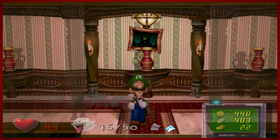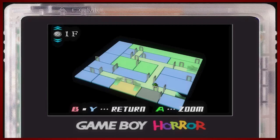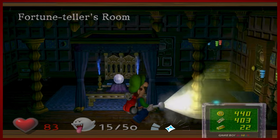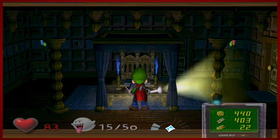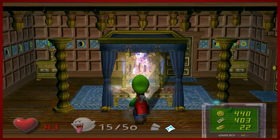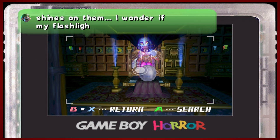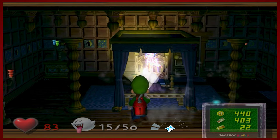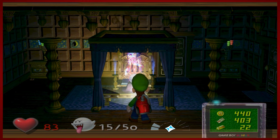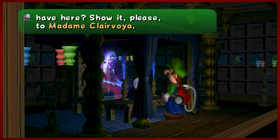Remember this room, everybody? This is the séance room — the fortune teller's room. Let's go ahead and talk to her. Maybe we gotta look at it. Oh, there we go. Hello! What a lovely crystal ball. Looks like Luigi enjoys looking at her balls. Can we have a chat maybe? I hope we can show Madame Claire Boy all the things we found.